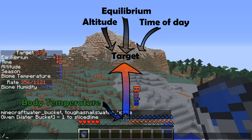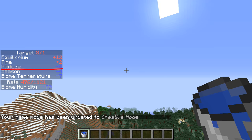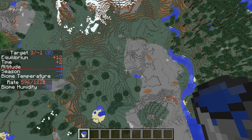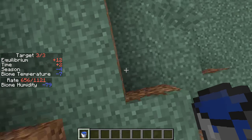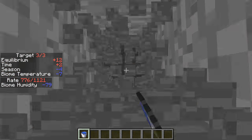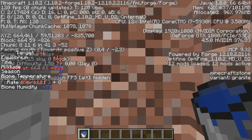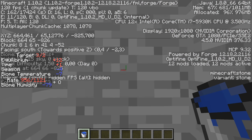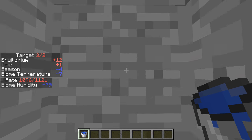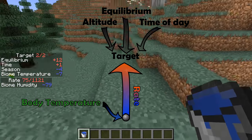Then there's altitude. If I switch to creative mode and go up a bit, you'll see that the altitude number starts dropping — the higher up I am, the lower the temperature gets. But if we go back down, the altitude value disappears because it's zero. And if I start digging down, altitude also starts to kick in. I think the baseline is around y=64, and if I get too far up or down from that it becomes cooler. So altitude never makes it warmer — it only ever makes it cooler.